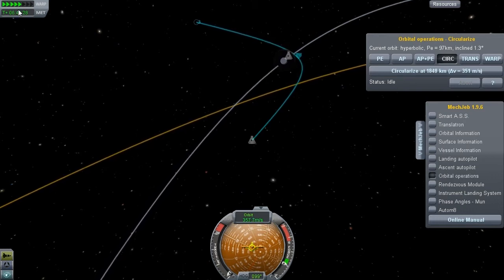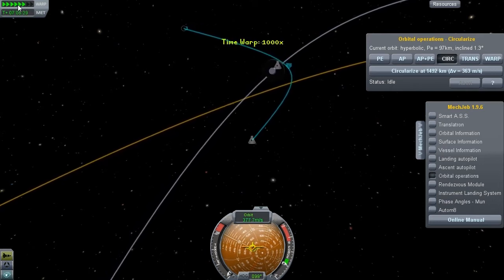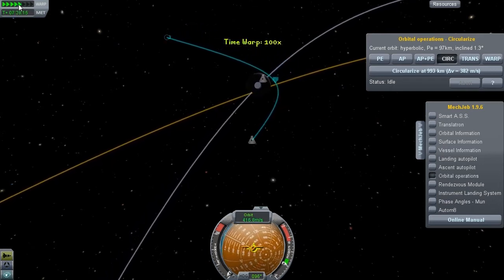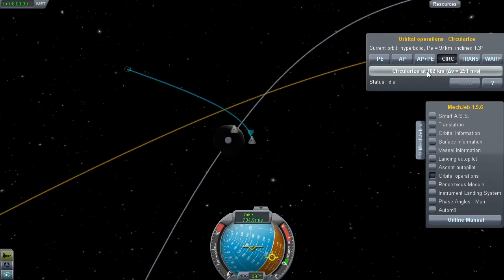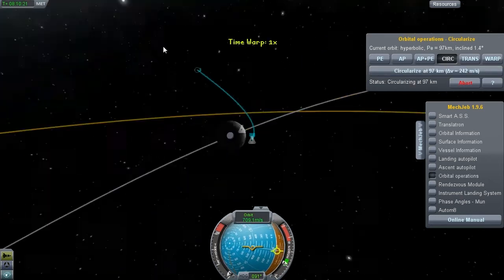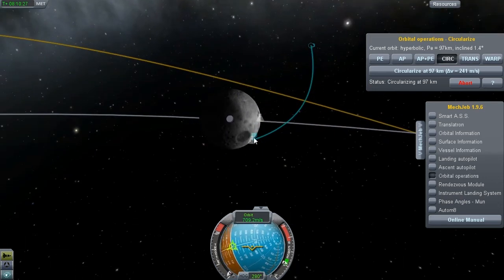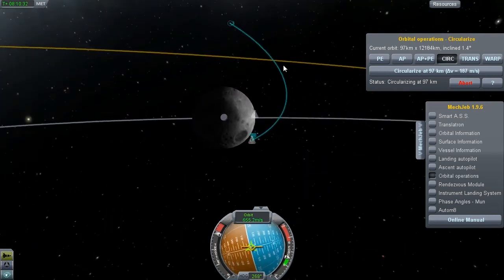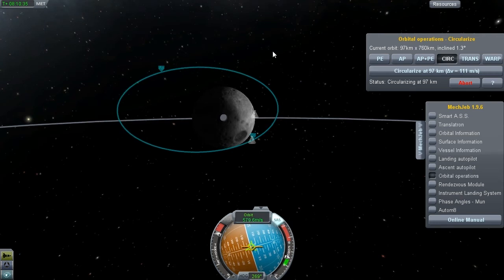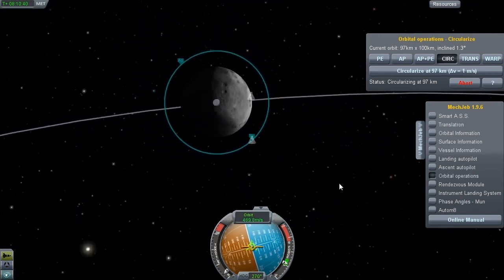This time warp counts as one click — only one, no big deal. I need it to equal four because that's what I said in the video. Watch that number over there at the circularizing. Circularizing at 97 kilometers — good enough for me. It's going to slow down our orbit because at this speed we'd just shoot out into the sun. Slowing down allows us to get completely caught in Mun's gravitational pull. And in three, two, one — we have orbited the Mun. Congratulations guys, you've made it to the Mun!